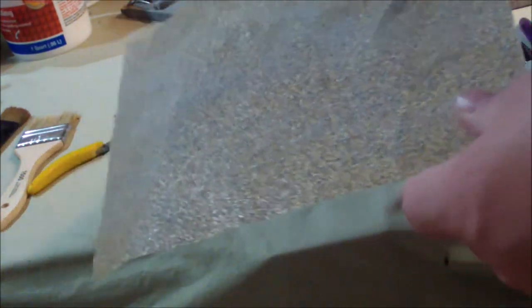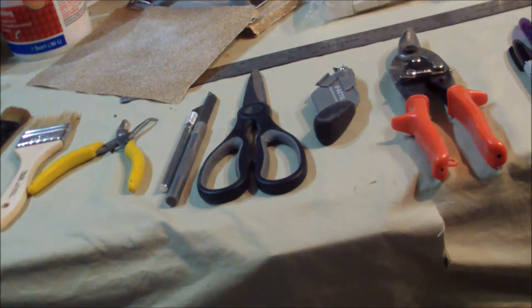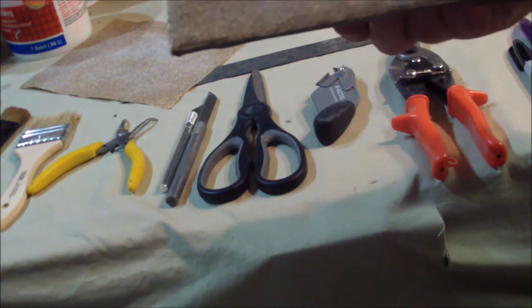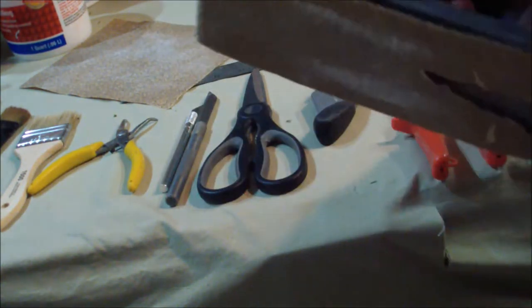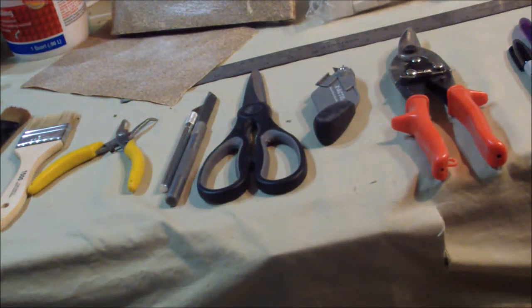Sandpaper is huge when you're working with foam — it's really nice to be able to sand down rough edges from your knife cuts or hot wire knife cuts. Note that when sanding foam you should wear a mask and be in a well-ventilated area, as foam particles are toxic. I also have a sanding block — mine's pretty well beaten up but still useful, especially for sanding down Hurst Arts blocks.